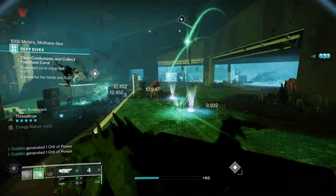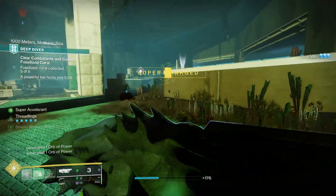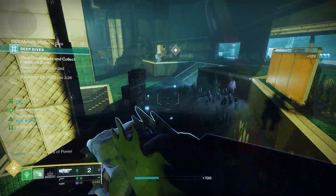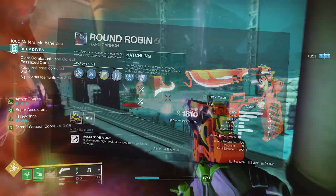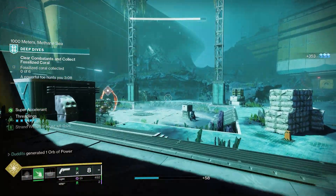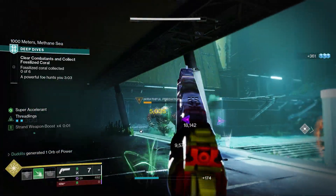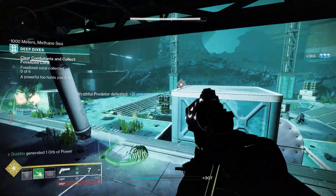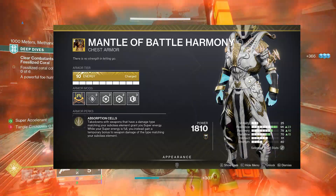My name is Duditz, I do builds and stuff, and today I'm going to talk to you about a future build that I believe is going to be absolutely crazy next season. We're going to be featuring a hand cannon that is going to get a future buff, and a perk called Hatchling, which spawns Threadlings. Threadlings are also getting a buff in Season 22, so this build is going to focus around two buffs. I'm also going to feature an exotic chest piece called Mantle of Battle Harmony.